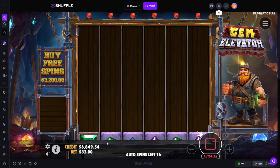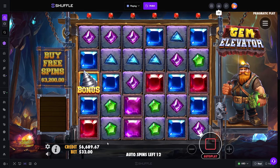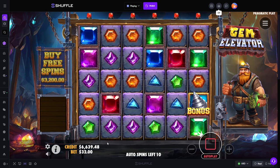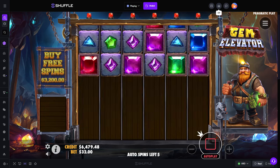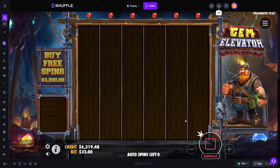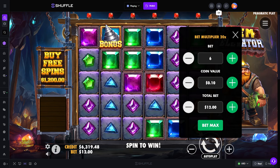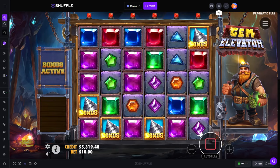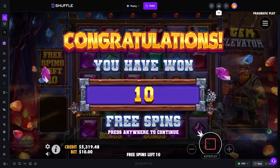Maybe this bonus is done. No hits, but it drops in four scatters. Red top. Damn, these spins were dry. Let's take it down to a $10 bet now. I'm gonna go 10, 11, 20, 12, 12, 60. We're gonna do those four and then we'll go back to the spins.